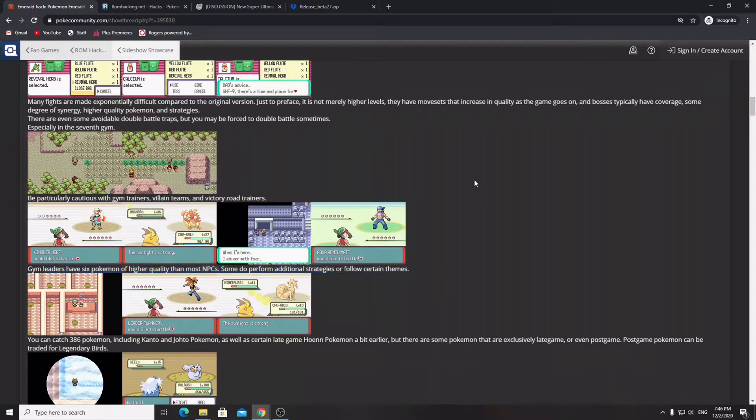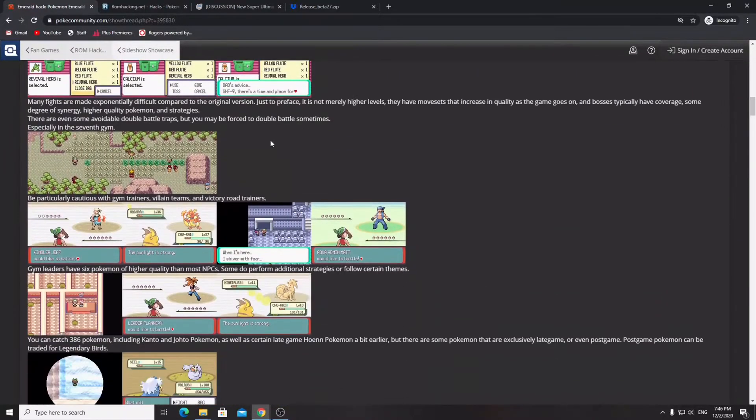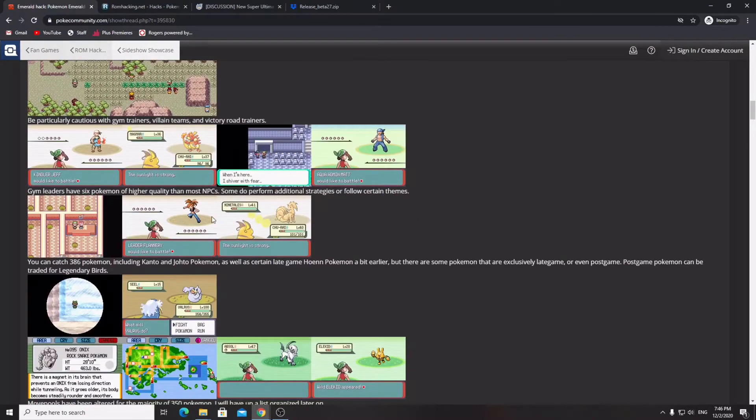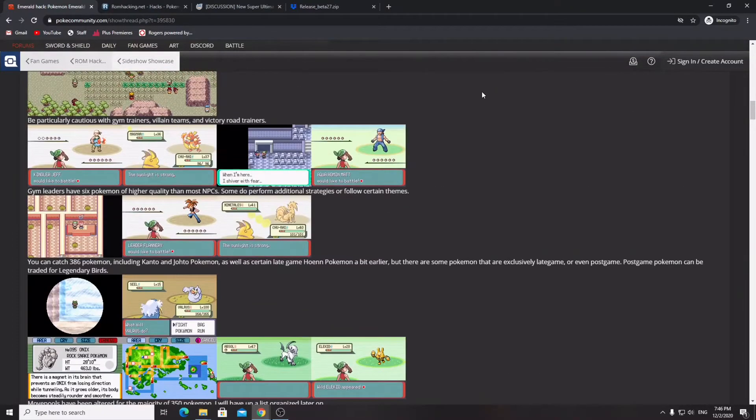They have a lot of screenshots on this website. As you can see, you've got Flannery with a Ninetales, so it is going to have a lot of Pokemon that were not always in the Hoenn region. You're going to have Pokemon from Kanto and Johto as well as Hoenn, because those are the three generations available in this game.